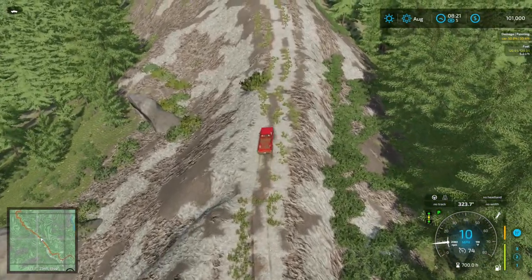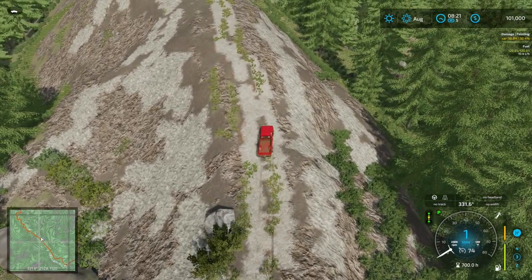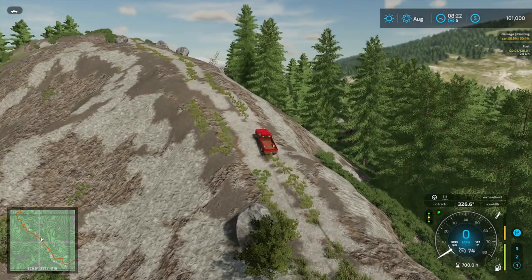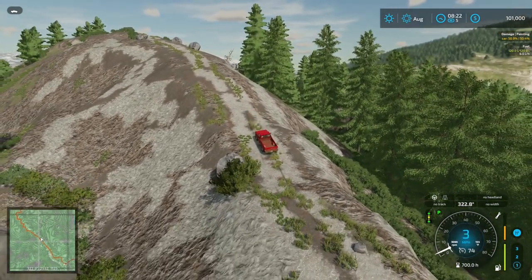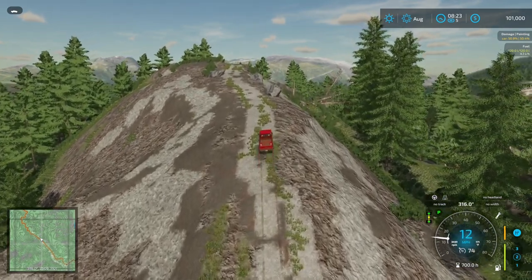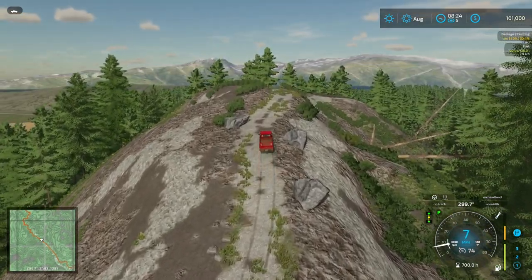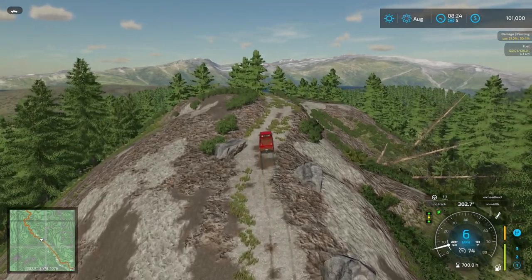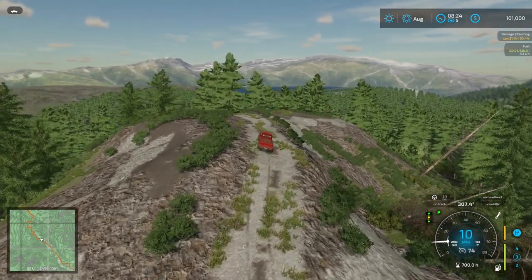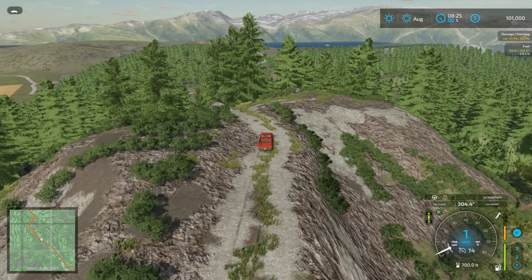Hello everyone. So after a long process and a ton of hours, I'm happy to present Elk Mountain, Wyoming, an FS22 map. It's a 4x map and at the moment is only for PC — I don't know if they're going to try to make it console capable. It is a large river valley with mountains on one side and on the other side large open high plains. The map gives you the opportunity to do just about anything FS22 has to offer: farming in the river valley and high plains, logging in the densely forested mountains, and mining across the map.